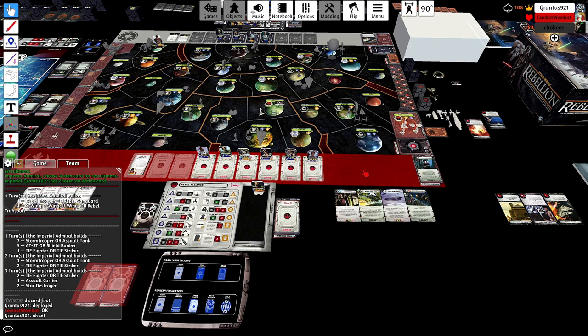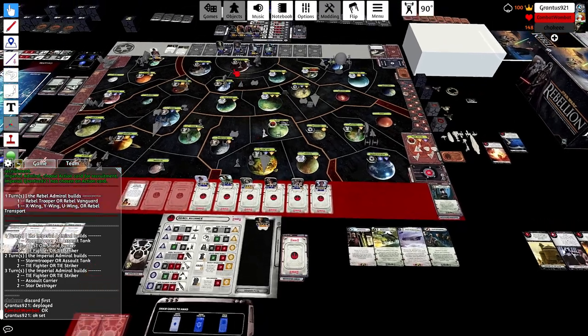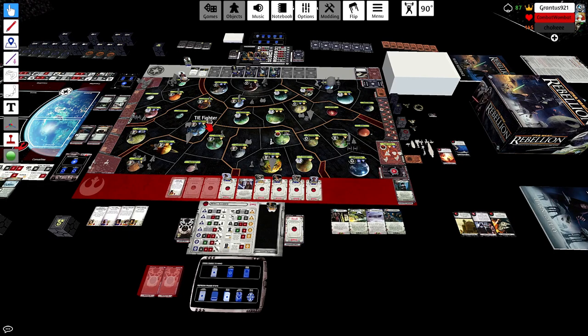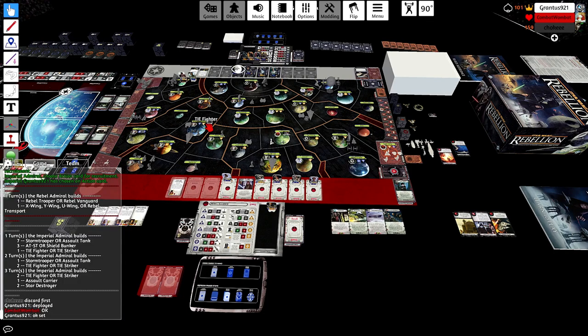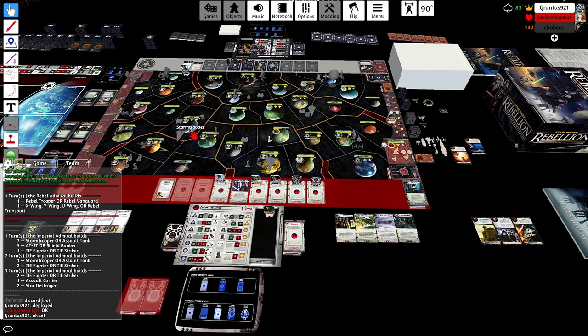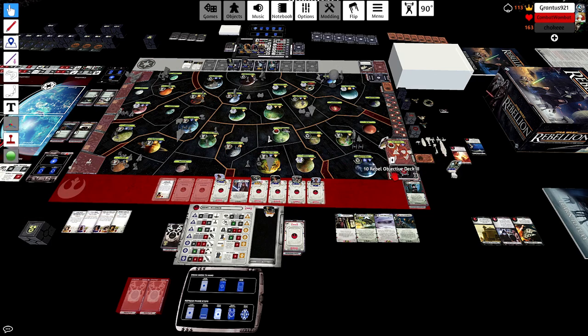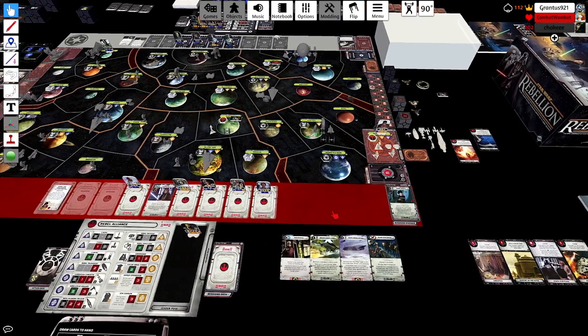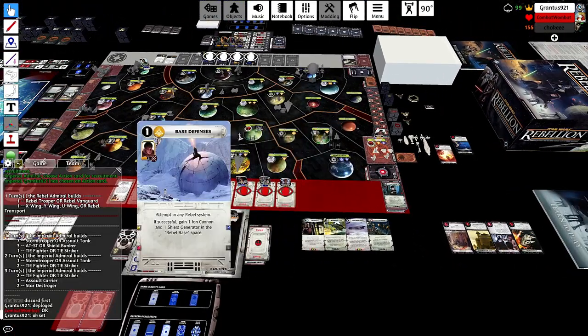In theory if I pulled the Death Star off, extra loyalty on Nal Hutta, and planned on him stumbling into the base with Decisive Victory — that would be four objective points, putting me to turn eight. Even without scoring another objective, just heisting that last Raid Outpost would put me to turn seven, which pretty much would be a game ender at this point.